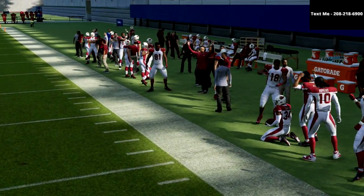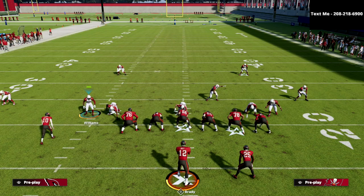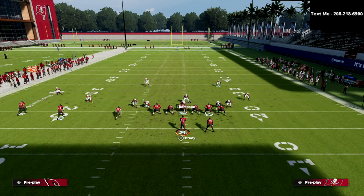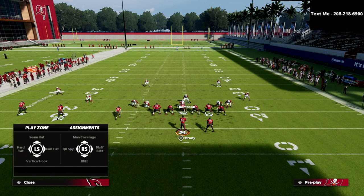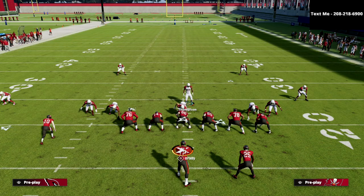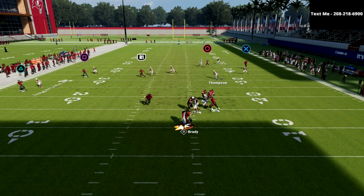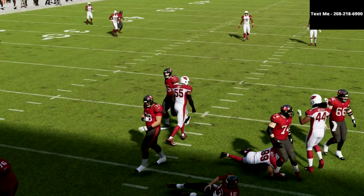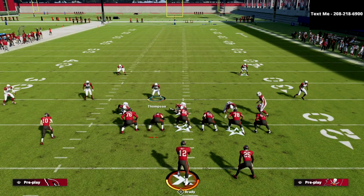Against this particular setup, look at how good the match is against that crosser — it completely bags the crosser going across the middle of the field. Moving this guy down gives you a lot of freedom for your user. Another thing you could do is bluff-blitz Simmons. Against curl flat, that's probably the best way to consistently guard the running back route — you get really good coverage and it protects your user in the middle of the field.